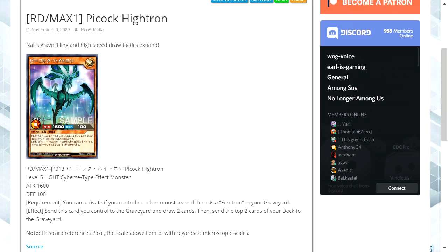Hello and welcome to my Yu-Gi-Oh! channel. Today we're looking at a brand new card coming out for Yu-Gi-Oh! 7s and it's Peacock Hytron. This is one of the Nails Cyverse type monsters, so it makes sense that it's coming out as well. It's a Level 5 Light Attribute Cyverse type effect monster with 1600 attack and 100 defense.